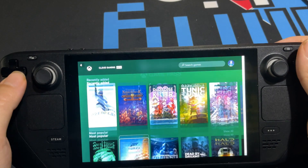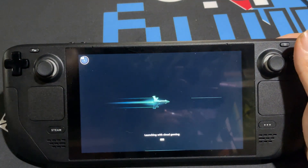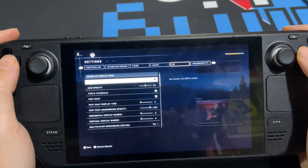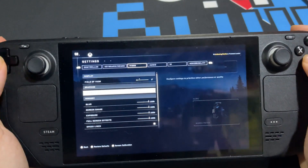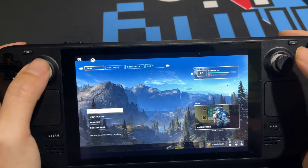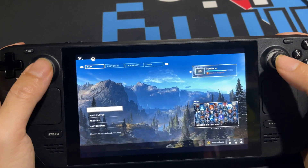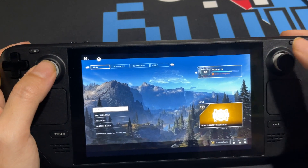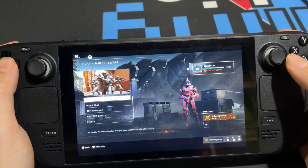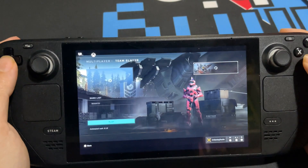You now have a giant catalog of games to play on the go — you do need internet, but it's awesome. Let's click on Halo Infinite. One thing to note: you will see black borders on the screen. The FPS counter and Xbox logo are slightly off-center because Microsoft runs Game Pass games at a 16:9 ratio while the Steam Deck has a 16:10 ratio. Hopefully that's something they change in the future, but black bars have always been present on Game Pass across phones and iPads too.